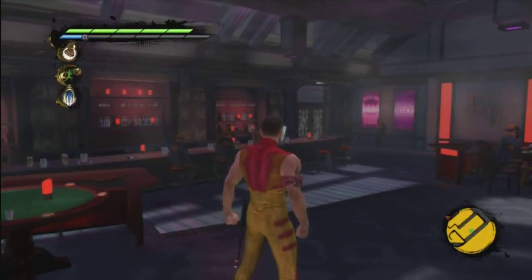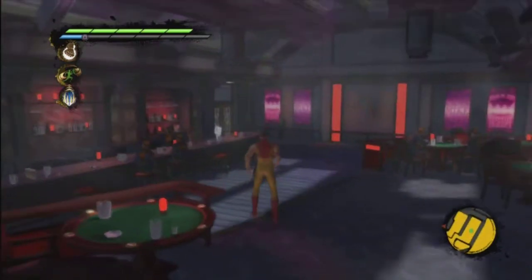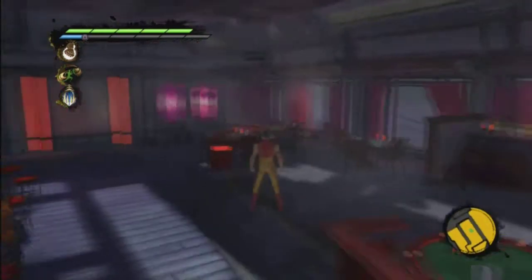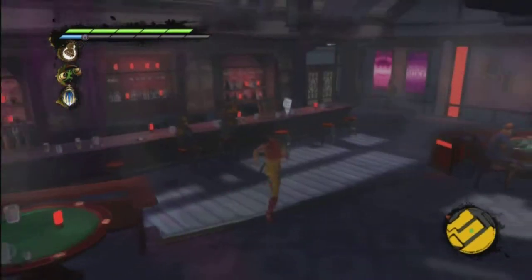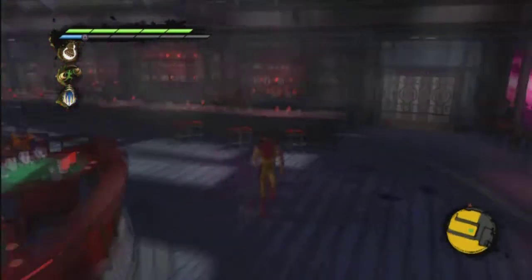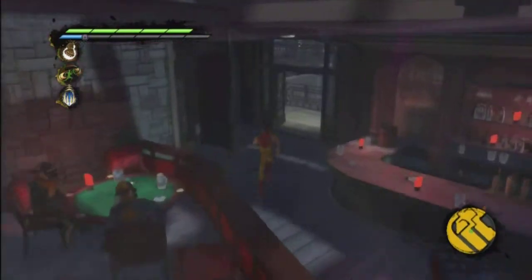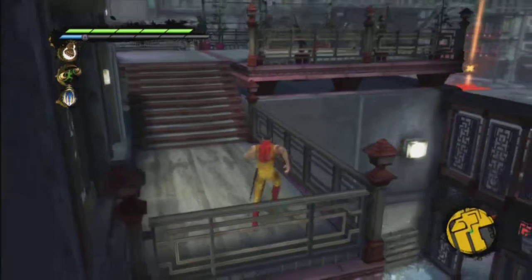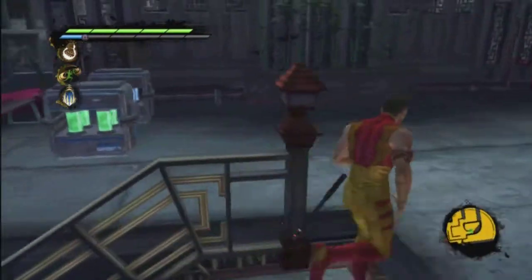Hey guys, welcome back to part eight of our walkthrough. As you can tell, we're playing X-Men Destiny. We've just spoken to Gambit and we beat him up. Now we're going to go across the bar and collect this collectible over here, and I think that's everything in this club to collect. We're going to run back out and see what is ahead of us and run over to the X.